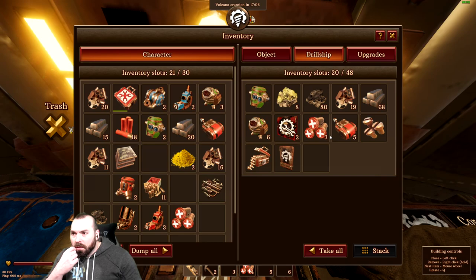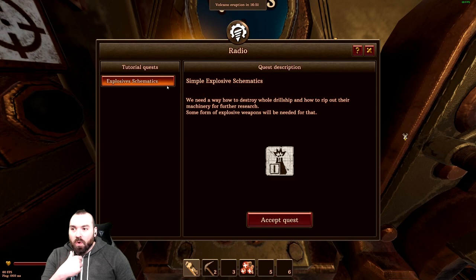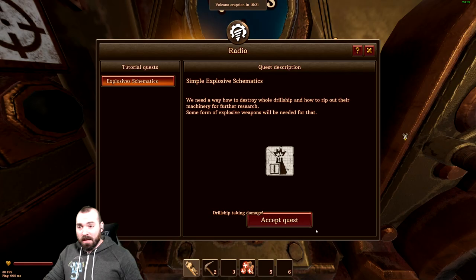Only storage modules that are open can share their items with the drill ship system. I want to expand the storage. We have one quest — explosive schematics. We need a way to destroy a whole drill ship and rip out their machinery for further research. Some form of explosive weapons will be needed for that. I like explosives, I like big booms — we're going to take these big booms to the big bots.